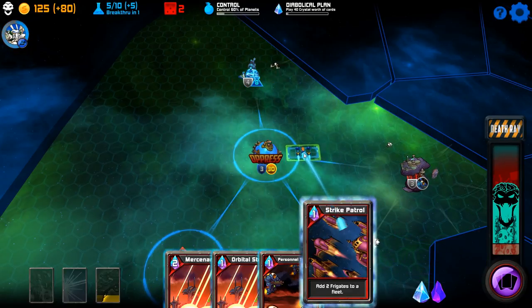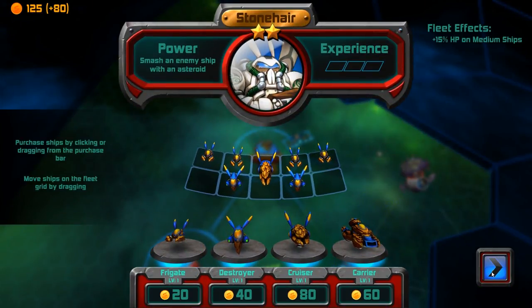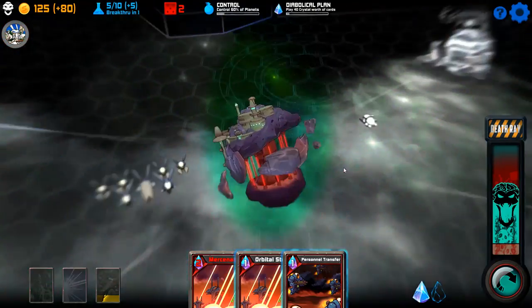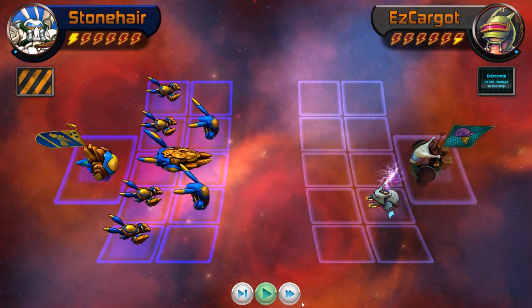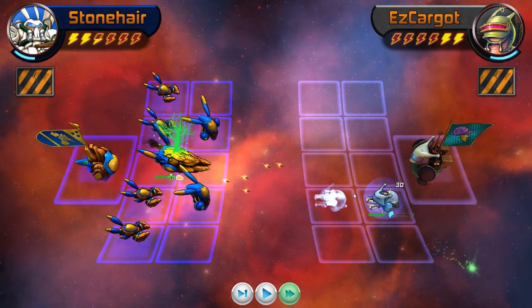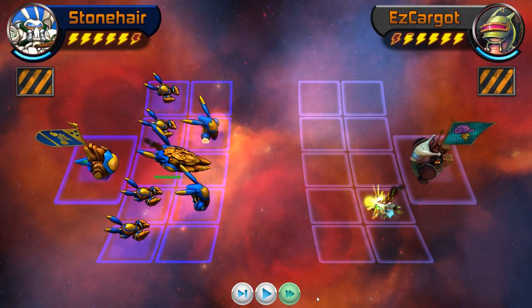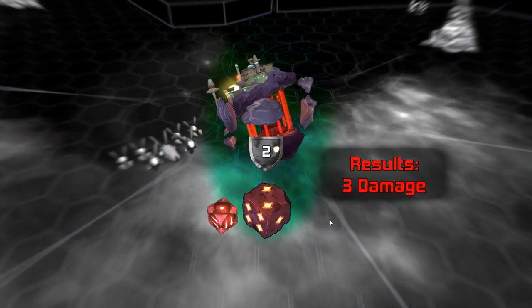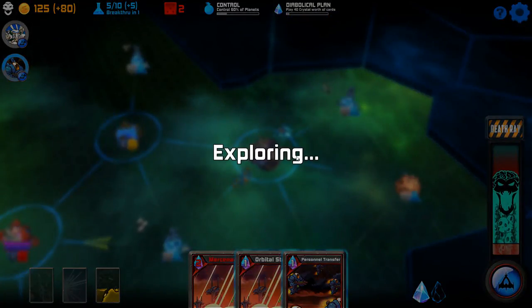Let's do a strike patrol. Let's just add the surplus frigates. I'm gonna save my cash and we're going after the prison world. It's just one non-functional guy. I will now absolutely demolish, presumably. Yep, there it goes — that was easy. Let's invade. Barely got that one, but that gives us an extra fleet.